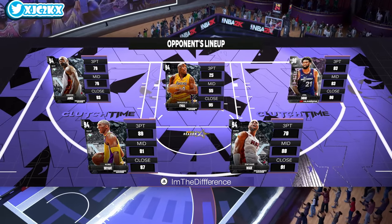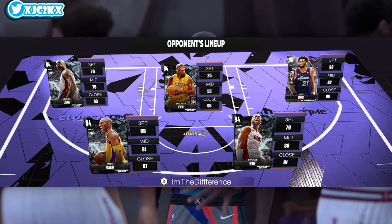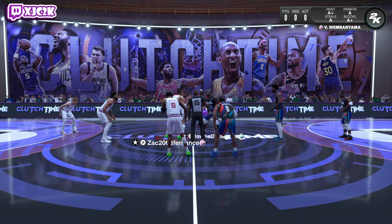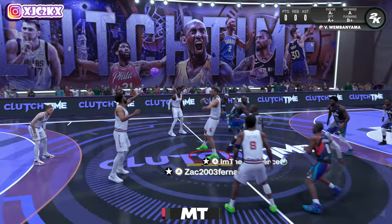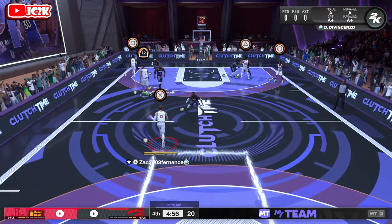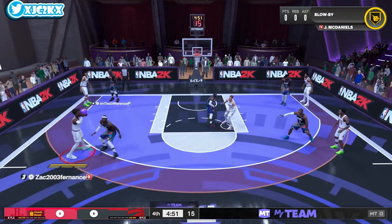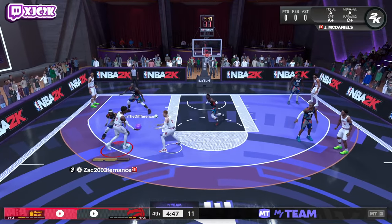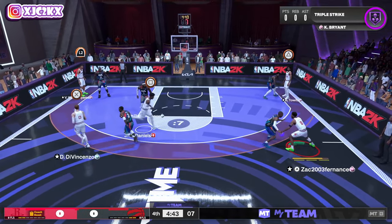Let's hop into a game. My opponent has both of the amethyst duos that get to diamond from the dynamic duo set that came out Friday, as well as pink diamond Embiid — pretty good squad, taking advantage of those duos. The one thing he doesn't have is an interior big — he has a stretch big at the five. I'm going to try my best to run my offense through Jaden McDaniels but I'm very aware of his offensive limitations.